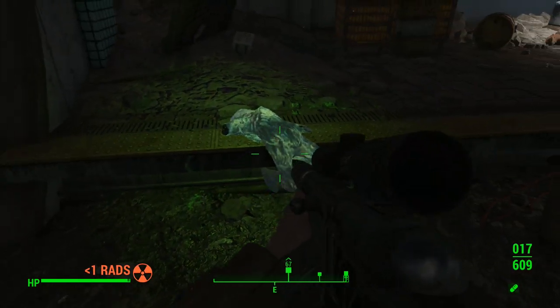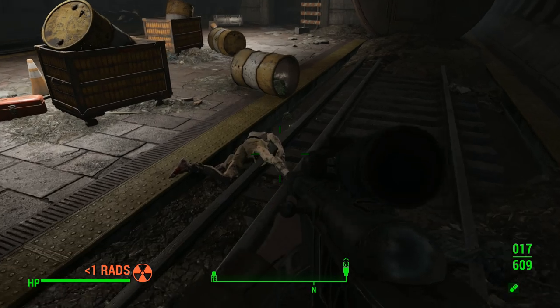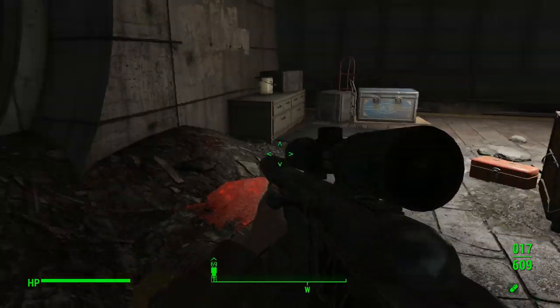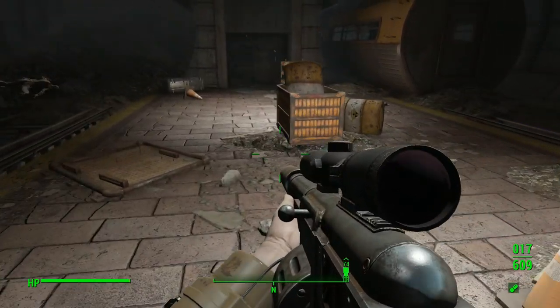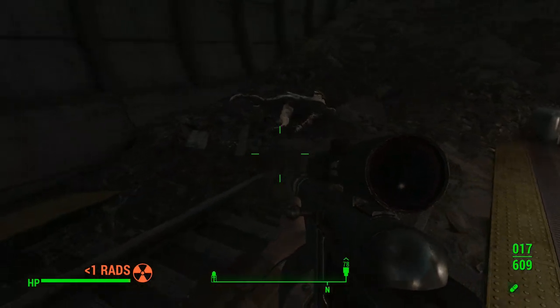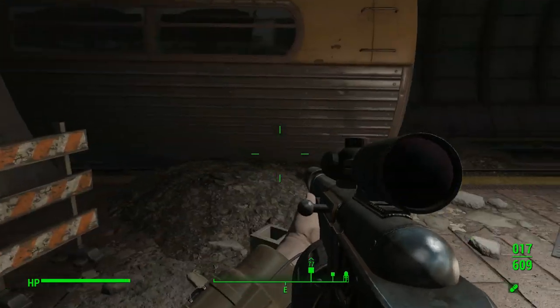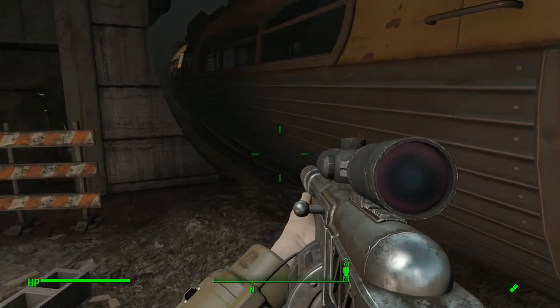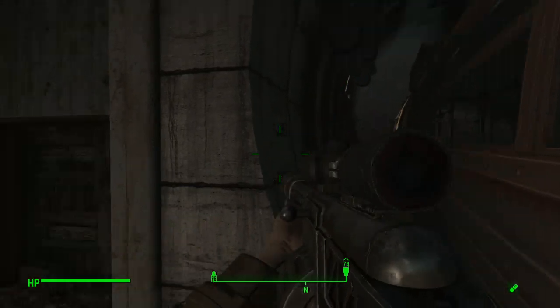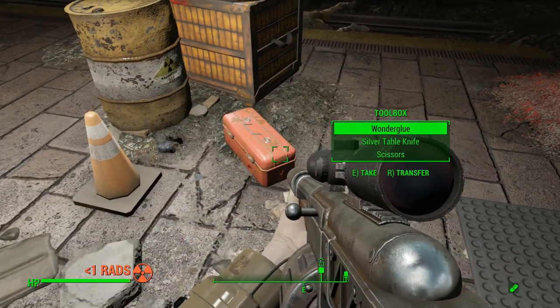Oh, bottle cap. The rest of it can stay. Bottle caps and some rounds. And vault trunk again. Fusion cell. Blocked up entrance. A window. Can I get down there? No. That's pretty cool. What a great location though. Wonder glue - we'll take that as well.